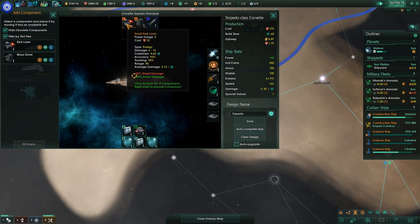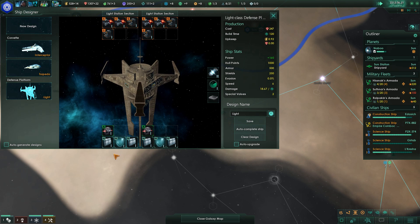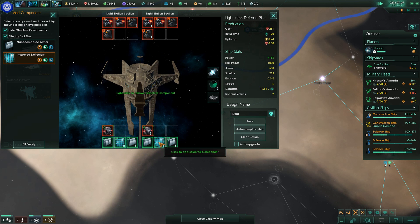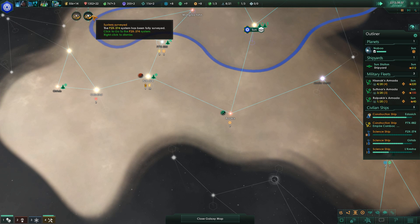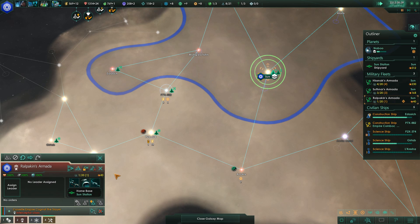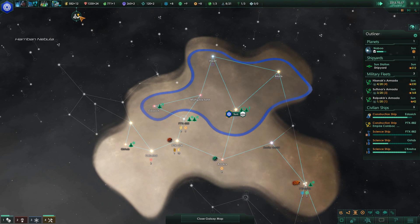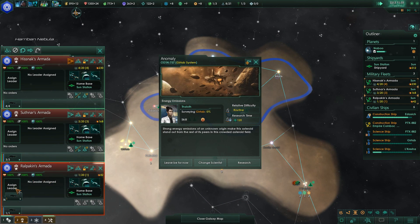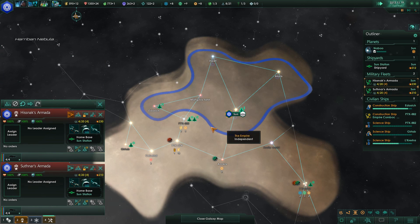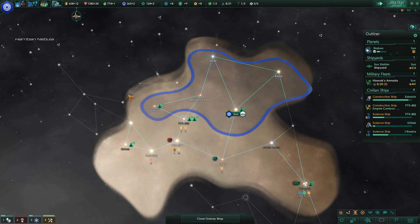Put the new deflectors on and save. Go to the station and put the improved deflectors on there and save. I need to make sure everything upgrades. Ships upgraded — a lot of ships I had to upgrade. Now combine all these into one fleet and research it. And that's all the time for today — I'll see you in the next video.